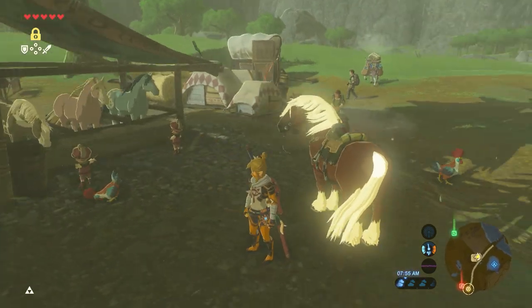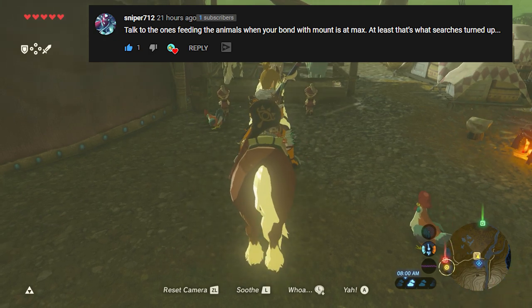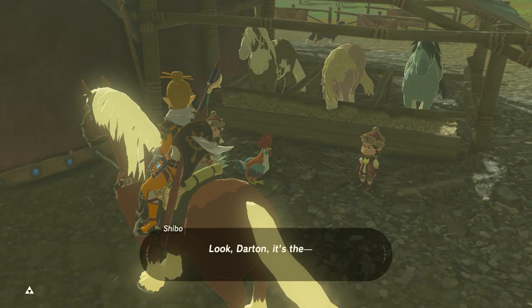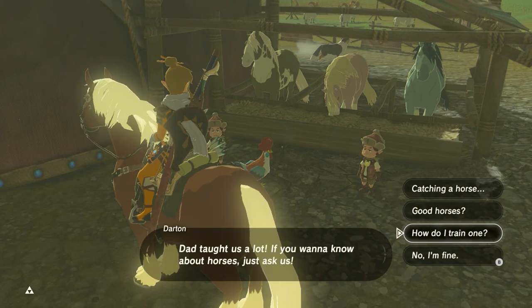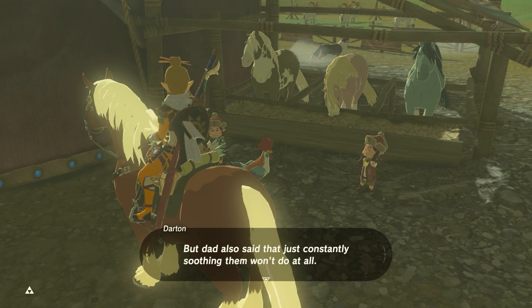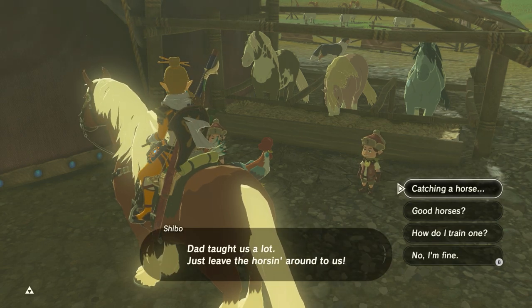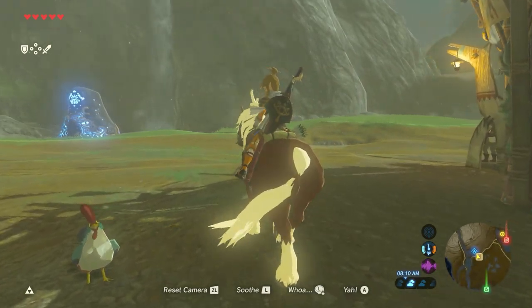So today, I actually want to see — somebody said in the comments that if I talk to these kids with a horse that is a max bond, then I can put the saddle on. I didn't realize, but Epona is a max bond. So let's see if I can put the saddle on Epona. Nope, looks like it's not going to work. I think we just have to go to a special stable, so we'll find which stable that is.